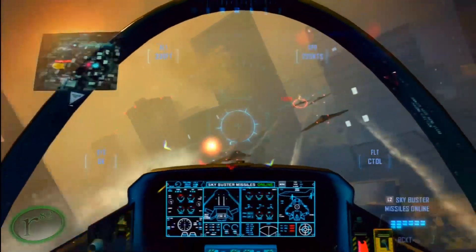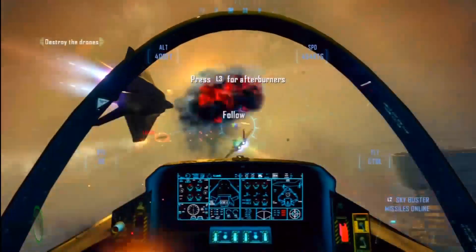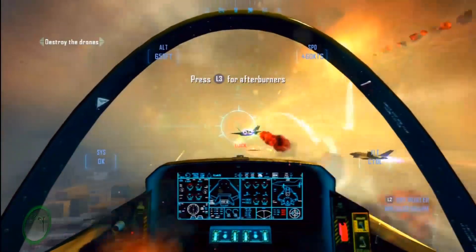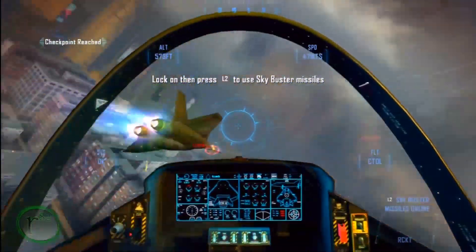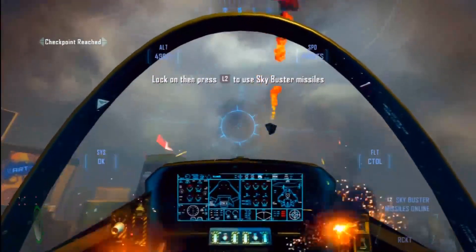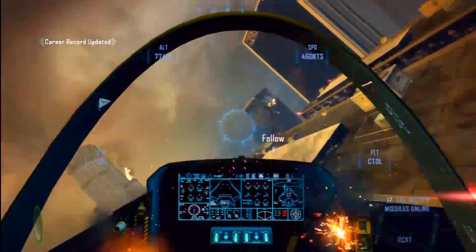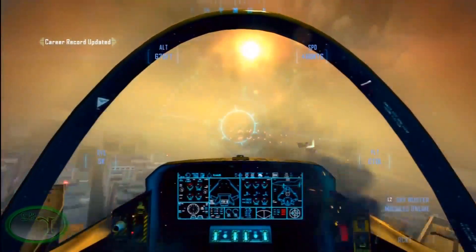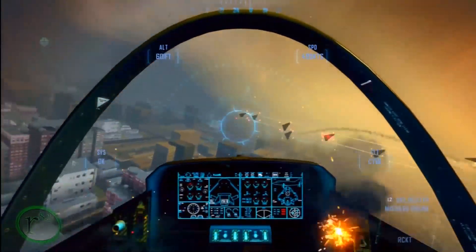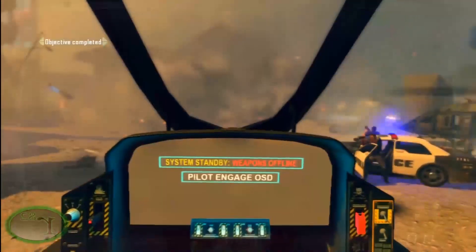Right here you've got to destroy three drones in one shot. The easiest way to get this: you can do it with your regular missiles, but keep the ambulance safe on the ground while you're protecting everybody, and you'll get the extra missiles to shoot at the drones. That'll help you out a lot — you'll get it no problem.